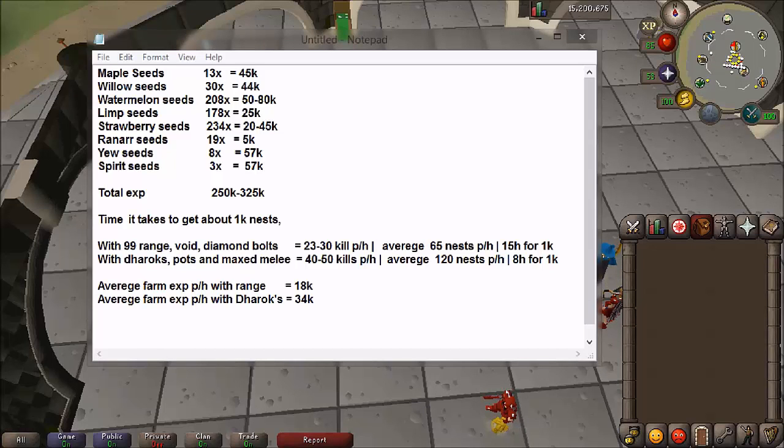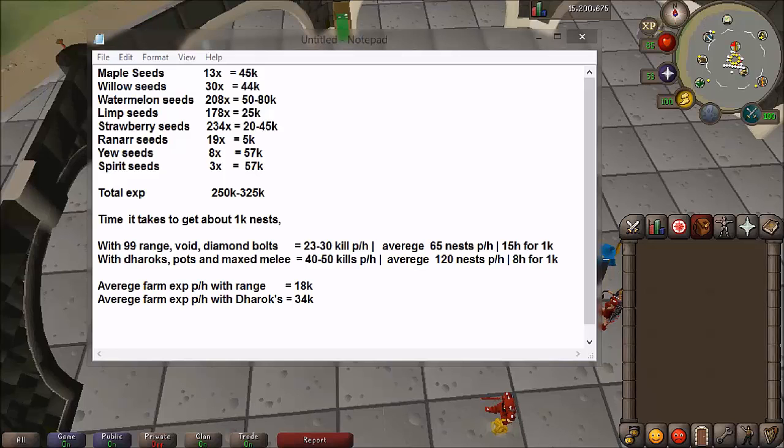With Dharoks it's going to be a huge difference because Dharoks is way faster and you should expect about 40 to 50 kills per hour, but that's with max melee: 99 attack, 99 strength, Dharoks, fury, dragon boots, the full maximum setup. You'll be able to get about 120 nests per hour, which is almost double the amount compared to range, and that's about 8 hours for 1,000 nests.